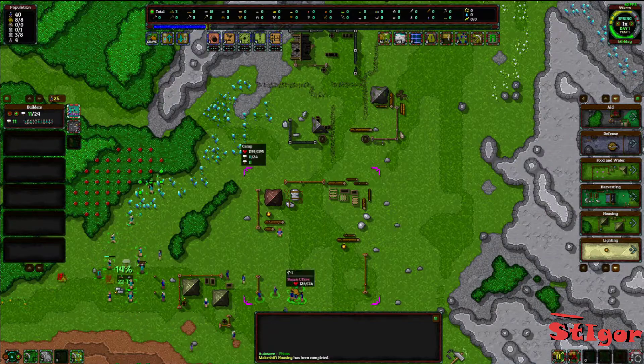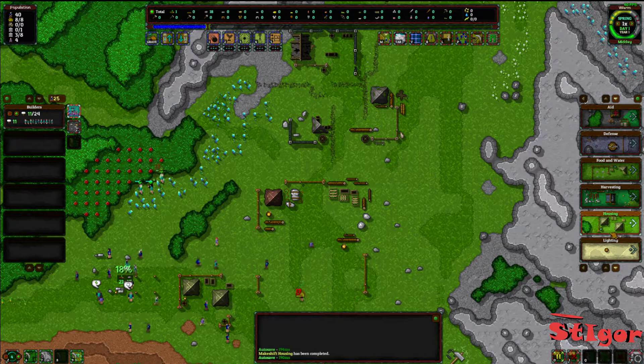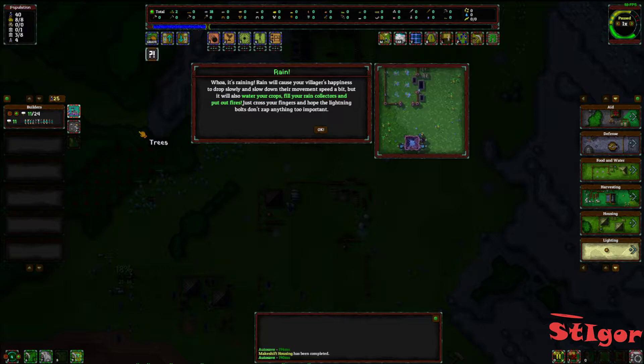Okay, set up a camp. On the right side you have all options for building. Oh my gosh, storm rain! It's raining. Rain will cause your villagers' happiness to drop slowly and slow down their movement speed a bit, but it will also water your crops, fill your rain collectors, and put out fires.